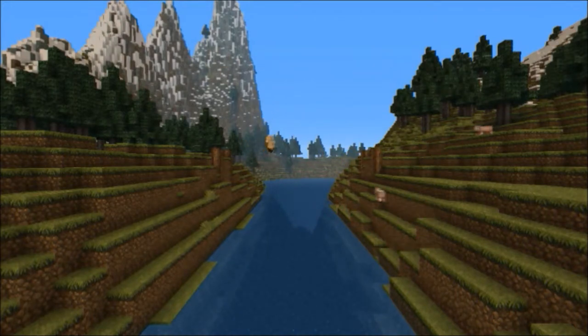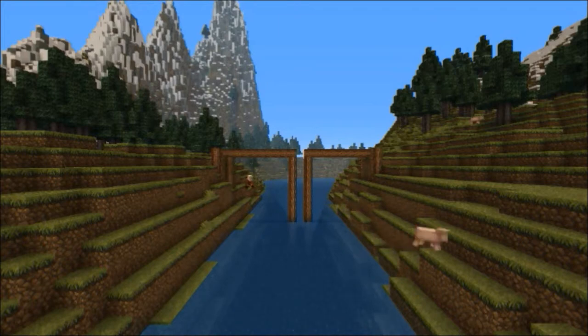I laid out my bridge and I wanted it to be five wide with a pillar on one side, a pillar on the other side, and a gap of three. I also didn't want this to just be a boring bridge, so I wanted to have two arches, one on each side, and here I am laying that out.